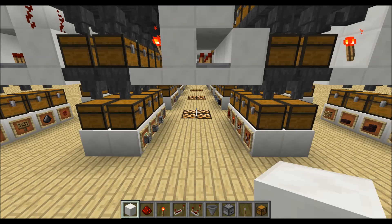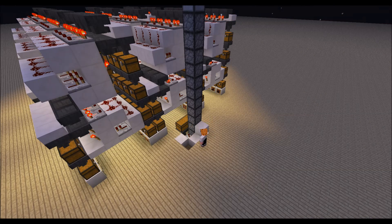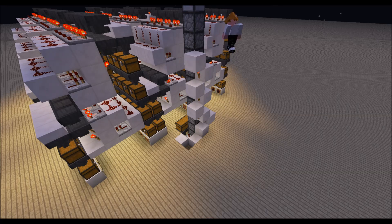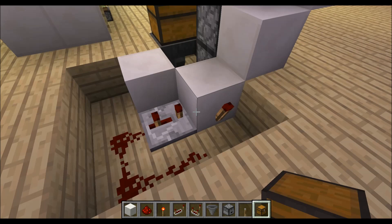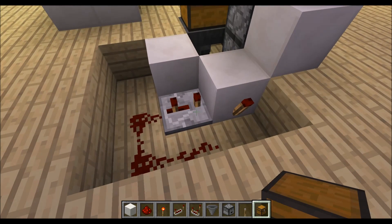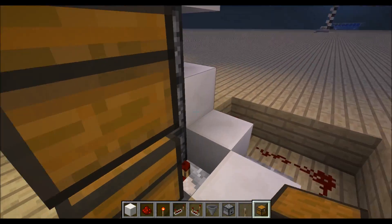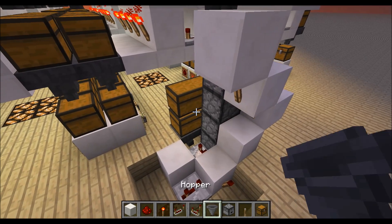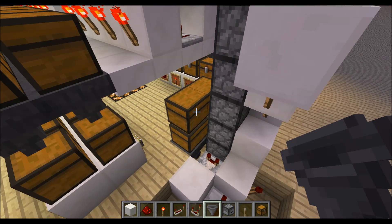We must bring our items to our filters, so we rebuild an item elevator. Place the redstone torch for the clock over here and set the repeater to 3 ticks. Now we will place a chest for the items which can't be sorted, like armor, and we will place a long line of hoppers which goes over all our filters.